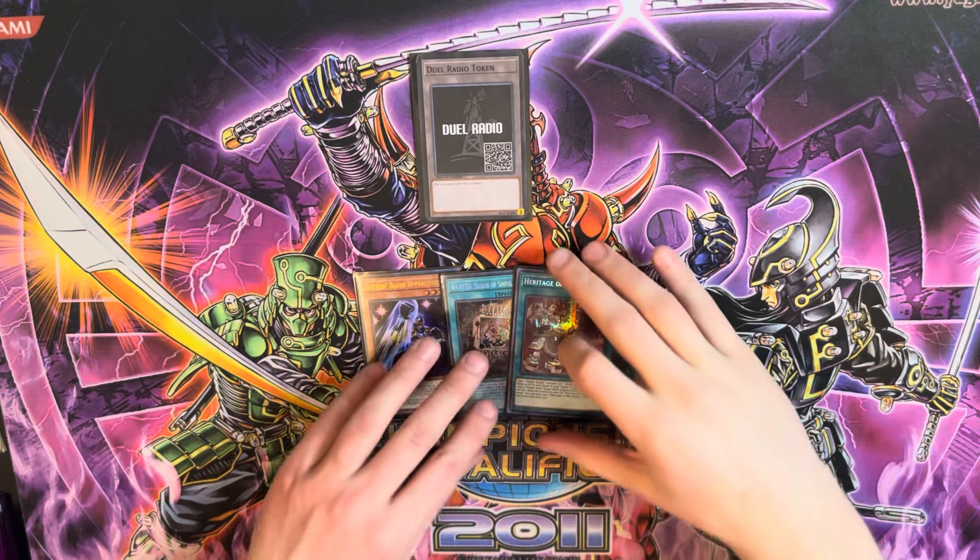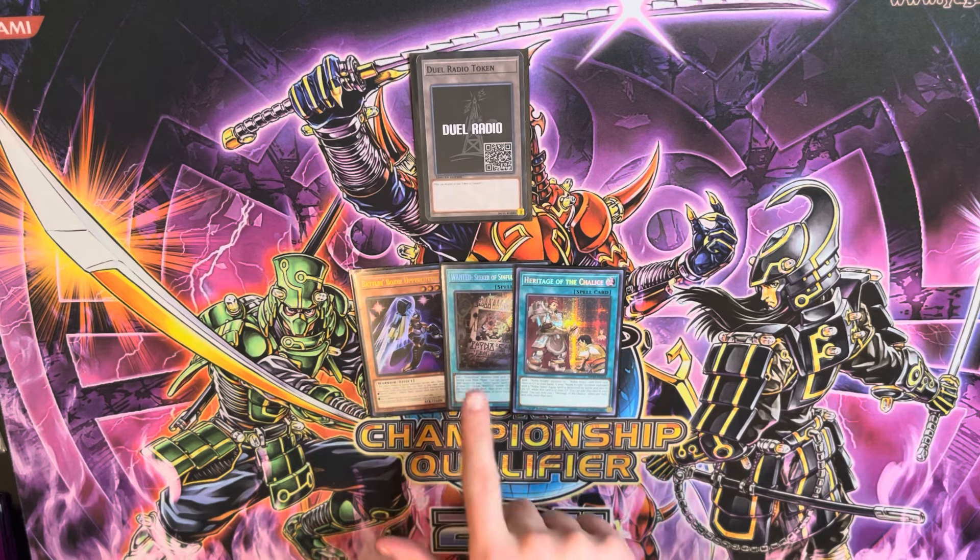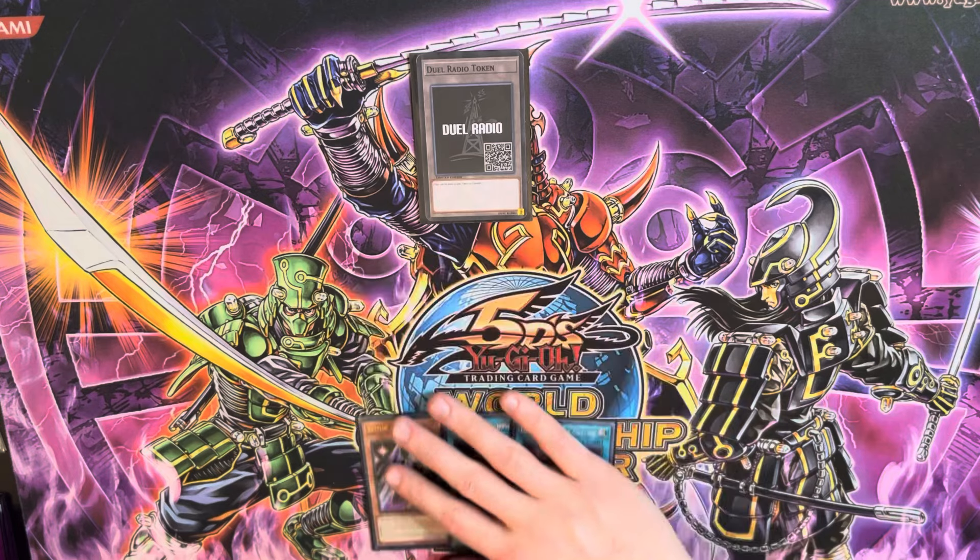We are back with the third and final combo, which will be setting up the Great Shogun Shien lock. The main way to do this is basically maxing out on Noble Arms Museum, which might sound pretty inconsistent, but once you're doing the deck and learning the plays, it becomes a lot easier than you'd think. The easiest way I could think of is a two-and-a-half card combo: Uppercutter, Wanted, and Heritage to search out a second Museum.